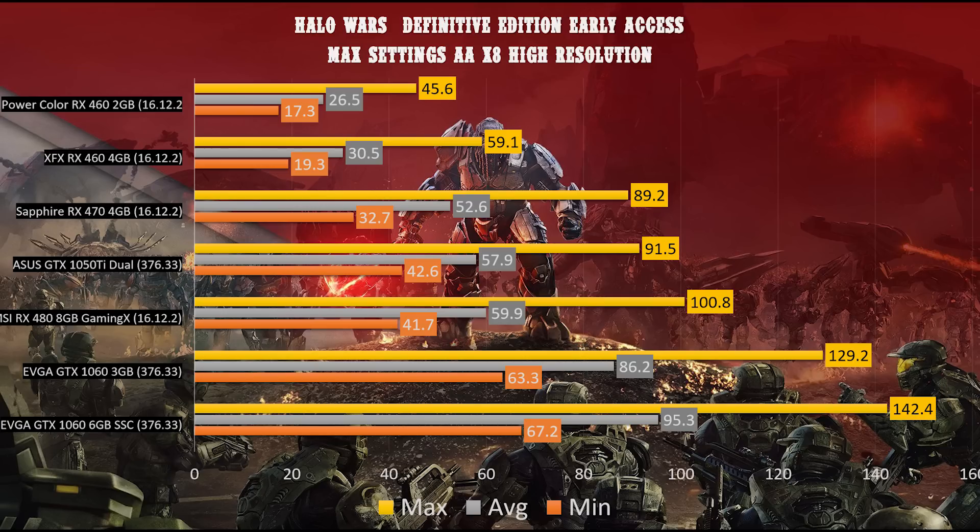Bumping up to the RX 470 4 GB we get a minimum of 32.7, an average of 52.6, and a max of 89.2 — to me that's the minimum spec card for playing Halo Wars Definitive Edition at 4K. Moving to the GTX 1050 Ti, it actually beats the RX 470: minimum 42.6, average 57.9, max 91.5 — impressively playable at 4K for a $130 card.